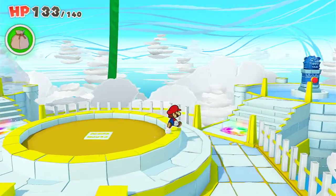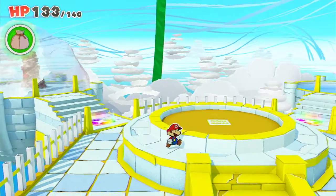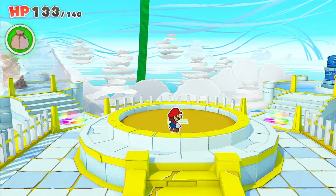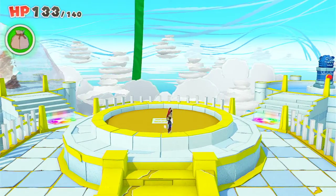Hey everyone, welcome back to another episode of Paper Mario the Origami King. In the last episode, we finally defeated the purple streamer boss guy. He was actually pretty fun, kind of easy, but really fun. Make sure you go check that out before this episode.